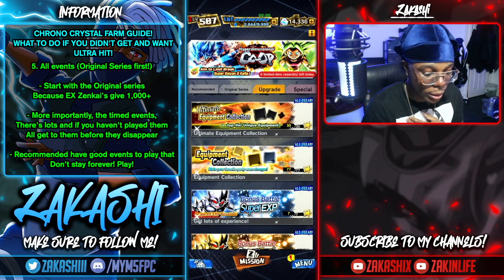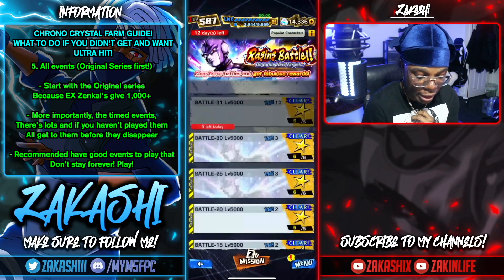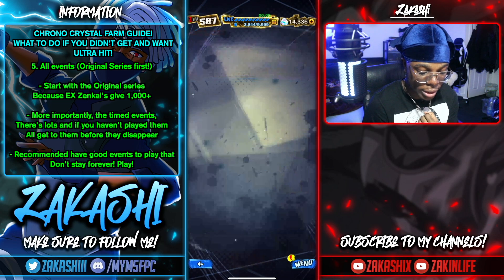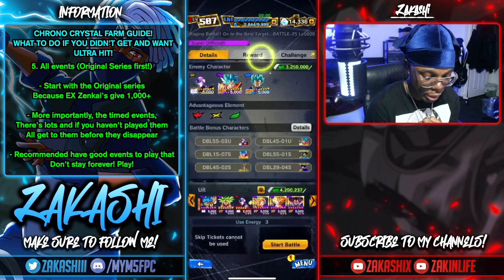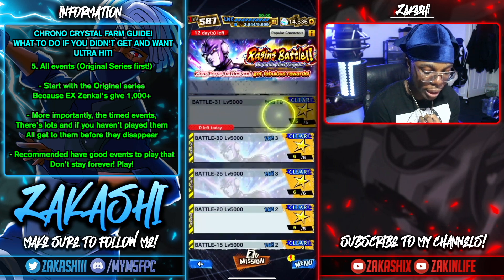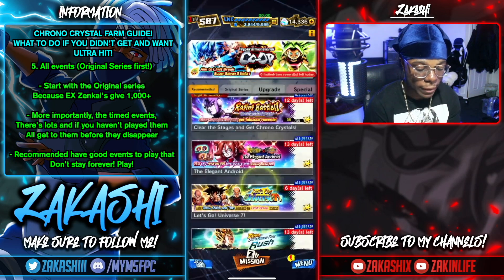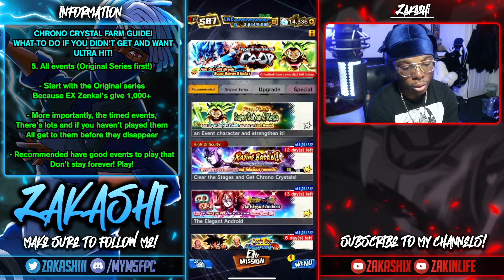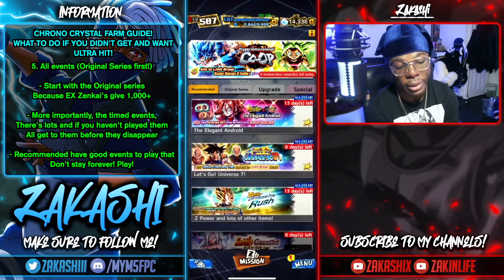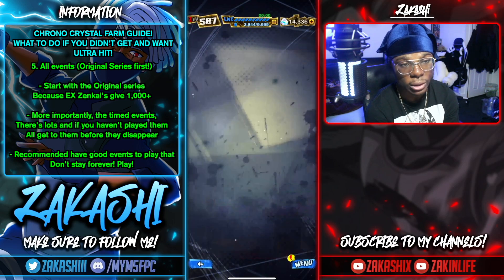In line with story mode, I also advise playing events. Right now there's an event that gives you around 1,000 chronocrystals total — you get a bunch every time you clear a stage, like 200-500 per clear. There are other resources there too. For events like this Raging Battle, play everything — some have timers, so this one leaves in 13 days. Play it because every time you clear you get chronocrystals for the first time clear, similar to story mode.